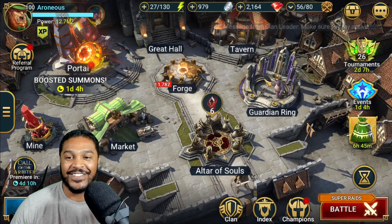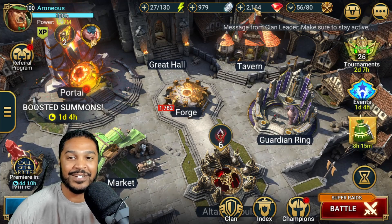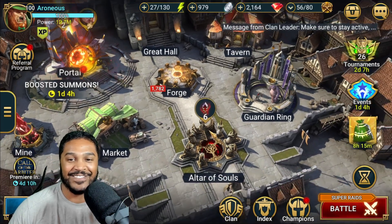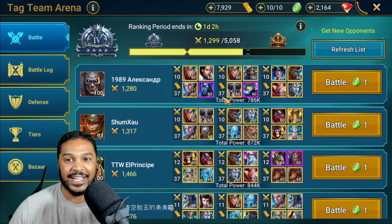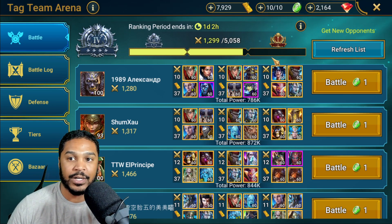We don't even have any silver left. I do have a bunch of stockpiled gems so I could end up farming a little bit more, but I can't pull the rest of the soul stones right now. Let's get right into Tag Team Arena. I would have loved to bring her into Live Arena, but I guess we're just going to go right into Tag Team. I'm working on my mission to get into Gold 1.